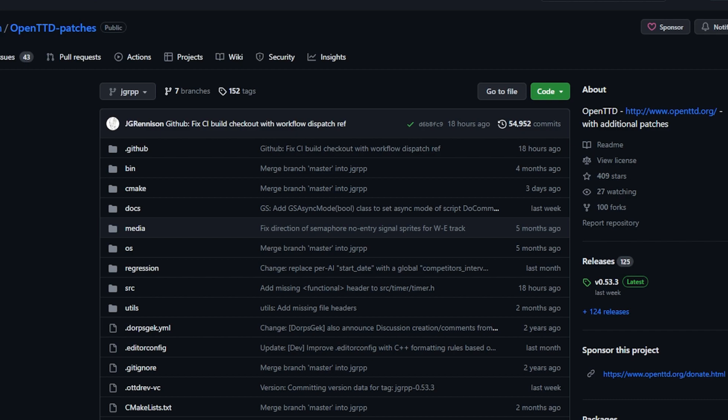I have played on more recent versions in the past, and there was a reason I went back — I can't remember what it was. But I'm looking to upgrade anyway because there are some new features I want to try out and some bug fixes I'd like to see, particularly when it comes to departure boards, scheduled dispatch, timetabling, and things like that. So this was a good opportunity to show you how to download the game.